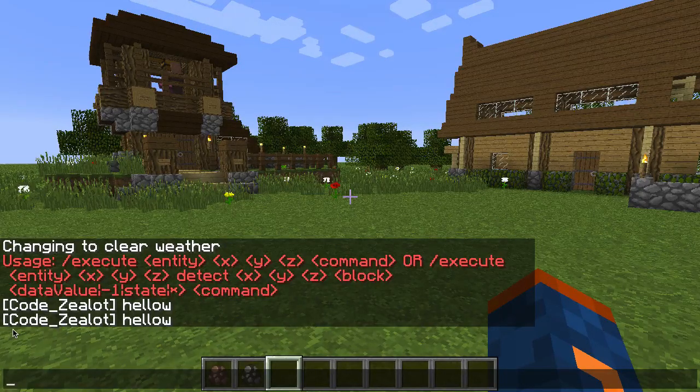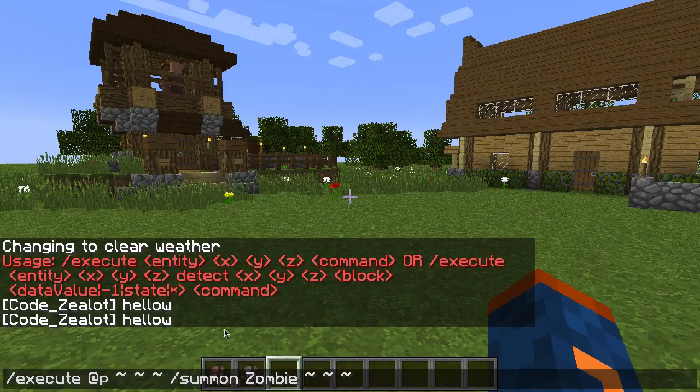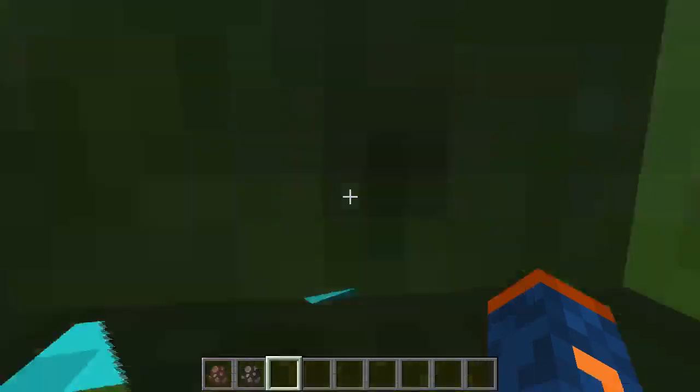The reason why you may or may not need the execute command is based upon when, where, and how you want your command to run. To make it easier to understand, let's do something more complicated — let's summon a zombie exactly where I'm standing. So we're going to execute a summon command at the nearest player, relative to that player's position using tilde notation, which means exactly where I'm standing.